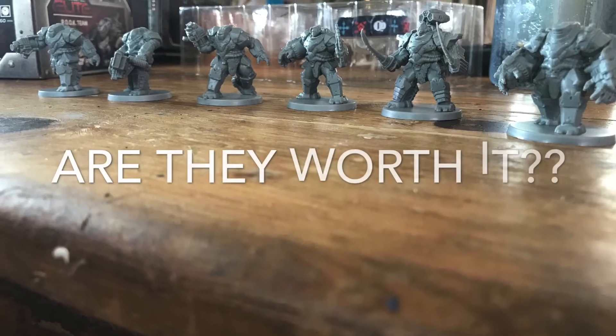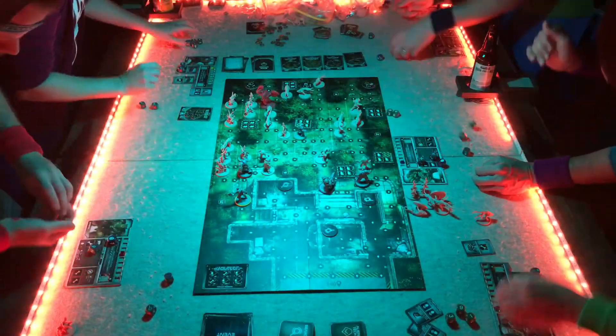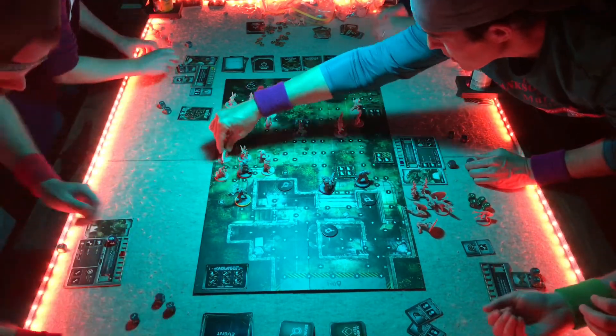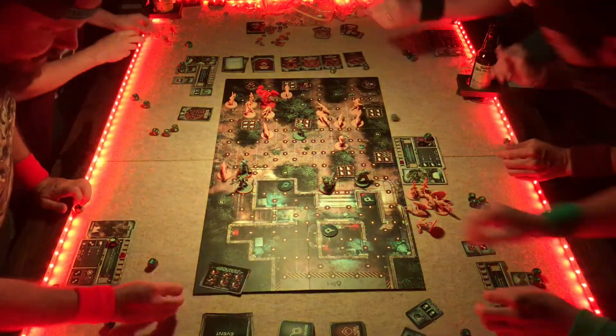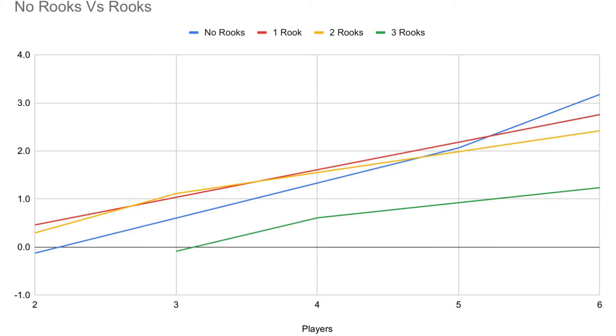Okay, so this brings up the question: are the rooks worth bringing in? Our group has debated this week in and week out over the last month as we've been using them a lot. Or is there an optimal number of rooks to bring in? So we started to look at the data, and we basically took the additional damage that the rooks are doing and wanted to compare that to — does it make up for the additional spawn, and for the enraged spawns being in the spawn deck, and the probability of them being drawn each round? So we got our fancy little chart here. Down on the x-axis is the number of players, and then the y-axis — this number's a little confusing, but it's basically a damage efficiency, and it's telling us how much more damage this group is doing on a particular data point above how much damage was expected to be spawned that round.